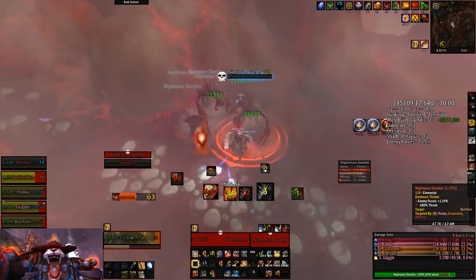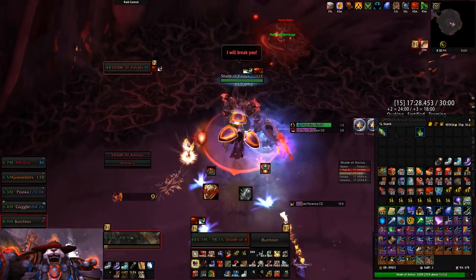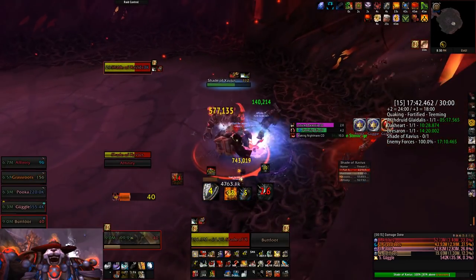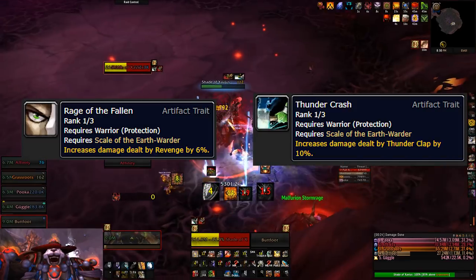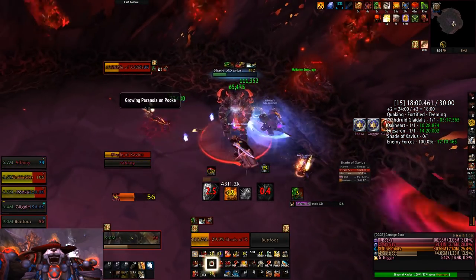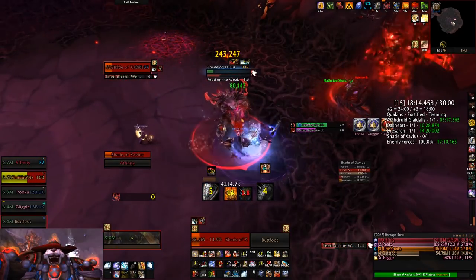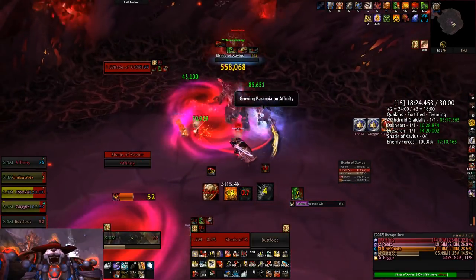I created a Protection Warrior Netherlight Crucible guide video when it was introduced, so check that out for a deeper analysis. For the most part, Prot Warrior gets more value out of the Tier 2 Netherlight Crucible traits than its Tier 3 Weapon traits. The standout Tier 2 traits are Lightspeed, Master of Shadows, and all five traits that deal direct damage. There are four standout Relic traits: Dragonskin is the best all-around defensive trait, followed closely by Bastion of the Aspects, while Rage of the Fallen is slightly ahead of Thundercrash on offensive value. Relic item level is pretty important — you don't want to sacrifice much to get better traits, though dropping one or two weapon item levels for greatly improved traits is worth it. Sacrificing five to ten item levels on the weapon is pretty much never justified by any trait.